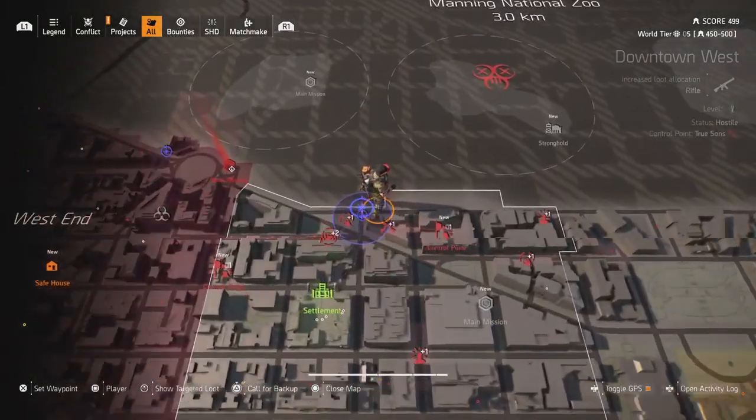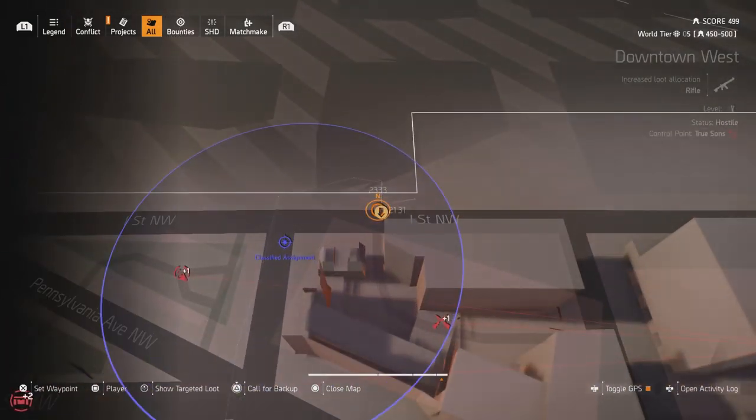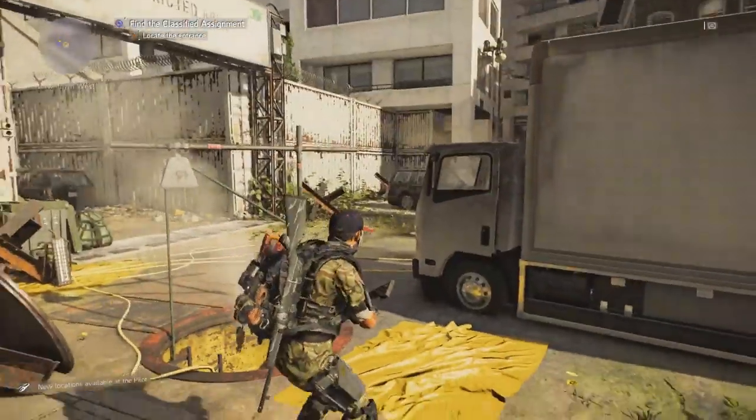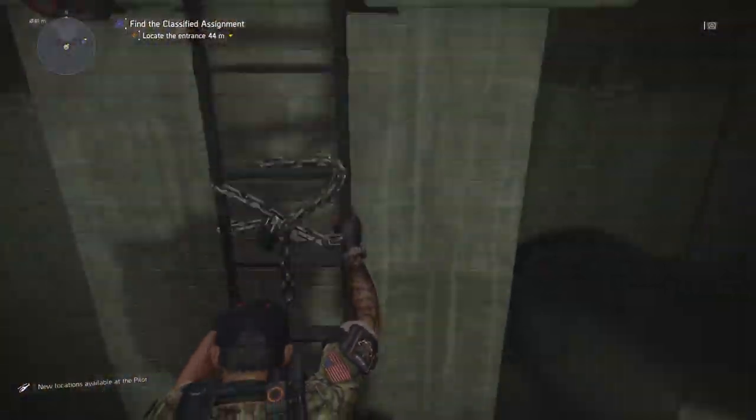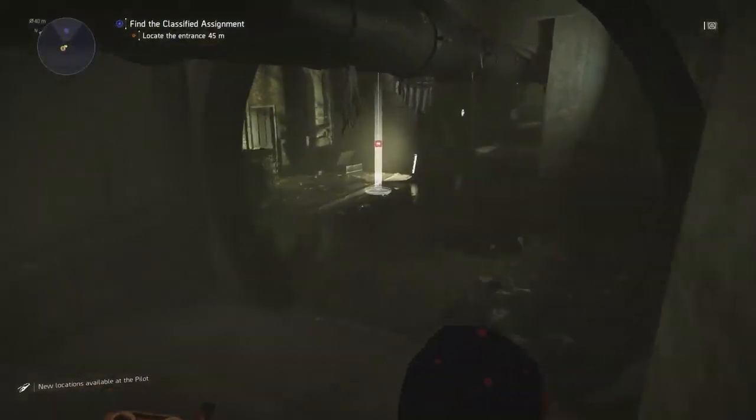What's up agents, Jetforth here. Here are all of the collectible locations and the backpack trophy for the detention center. This is the location for it — just come down here and go straight to the left, and that is the door to get in.